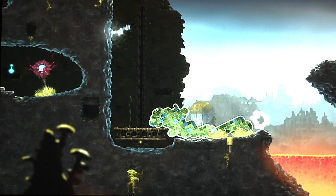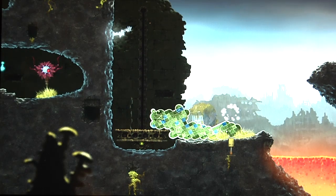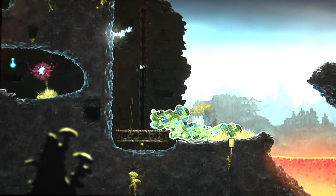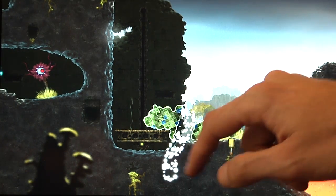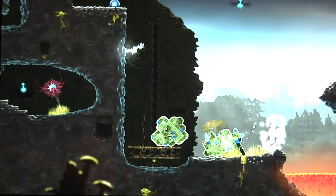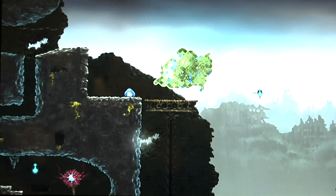The destruction ability I have is analog — if I tap just briefly, I only eat a small part, and if I hold, I do a big part. Now that I've got part of me on this platform, I can actually kill what's between. I've divided myself in two, but then I can just destroy this old part and I'll regrow over there and ride the platform up.